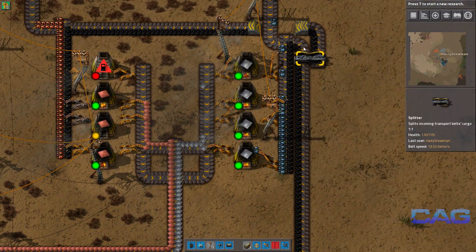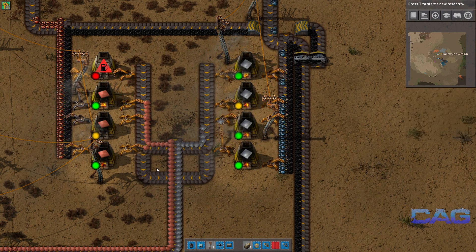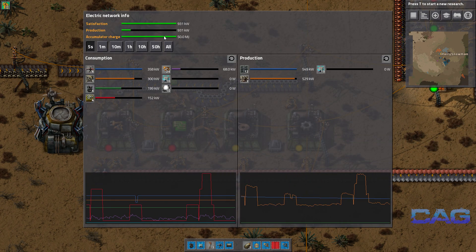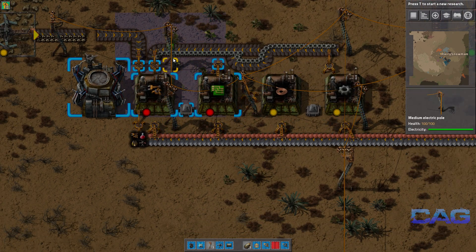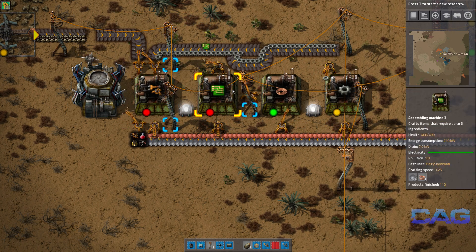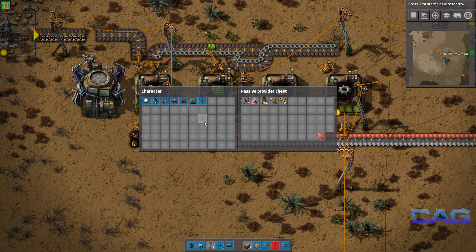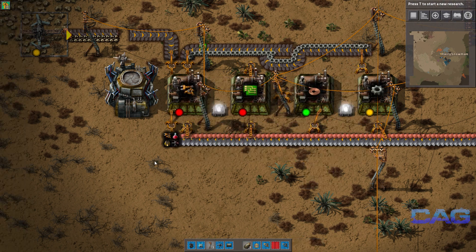Between episodes I went ahead and doubled up the smelting capacity here. We're not using that much power but I figured we might want to start looking into fixing power as well. It works very well now that we don't have that many chips waiting, because we need to convert the chip manufacturing into pipes for constructing some of the awesomeness — the steam engines there.